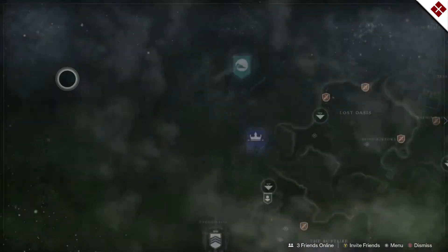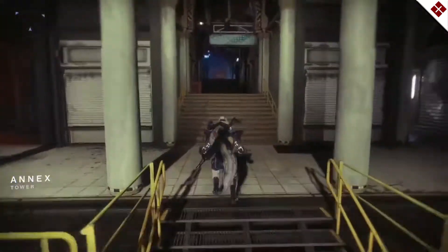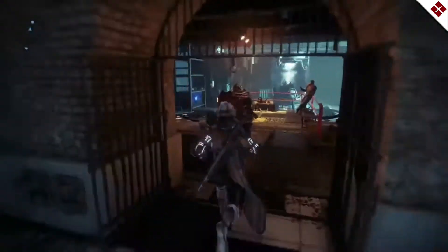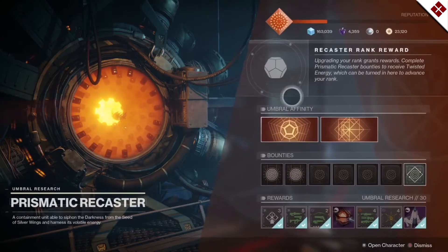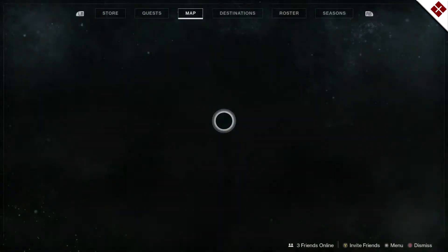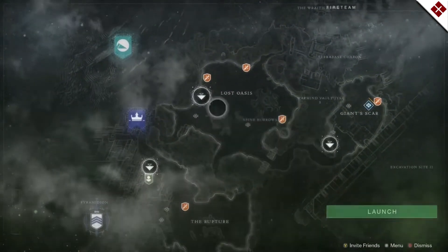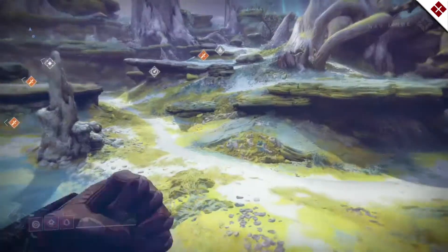Once you get all your umbral traces, it's going to send you to IO to do the Means to an End mission. This should be the same mission you've probably already done, except at the very end you'll get different dialogue from Eris and a different scene with Zavala. After you're done with that — I can't remember if it gives you the quest step right then or if you have to go back to the recaster for your pinnacle first — but you'll get it right after in one of those steps.